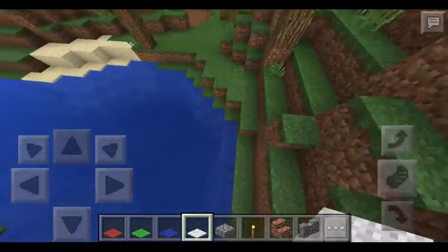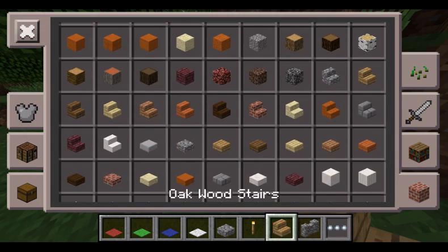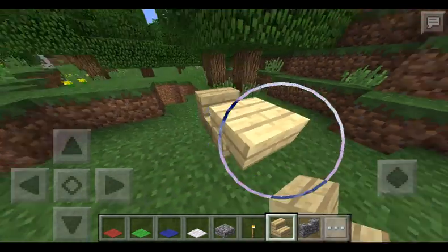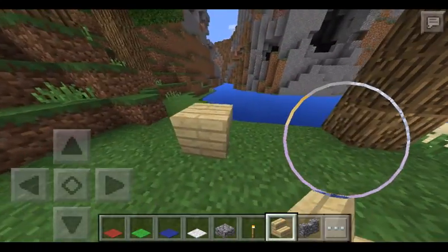Here's another idea to make it even more classy: get some staircases — any staircases. It can be oak, it can be birch. I'm going to go for birch because birch is one of my favorite colored woods. And as you can see, I am building a little stand, or as I like to call it, a bed.